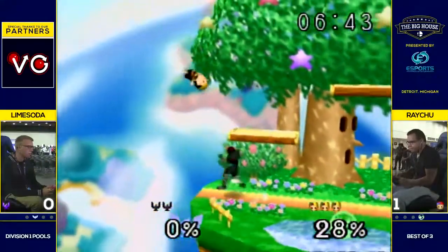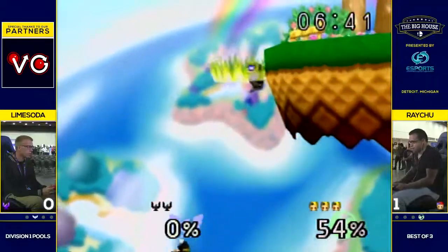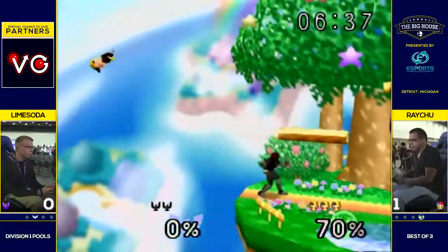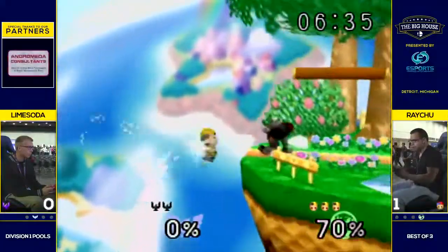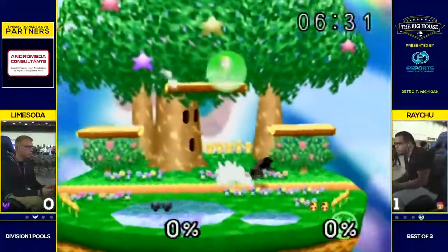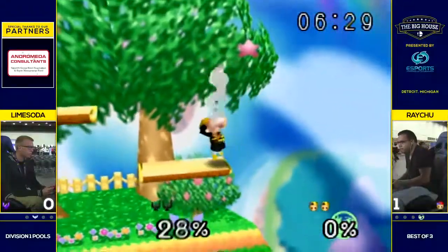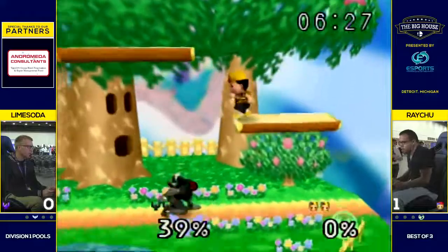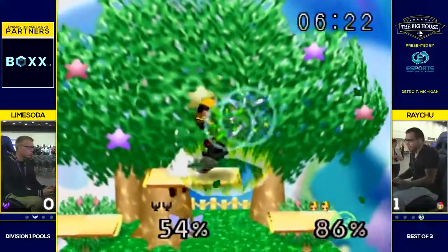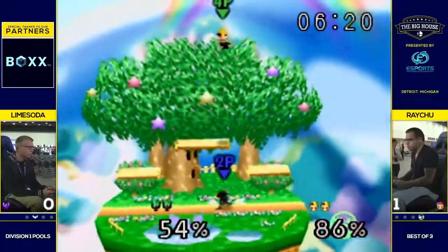Gets the grab. DI from Raichu, and just puts him in the edgeguard scenario — just keeping it simple. Raichu just a little bit too far away for Lime to edgeguard, so he lets him come back, but Raichu unfortunately unable to get that sweet spot. And Raichu, once again, just sniping where Lime wants to go during Raichu's invincibility.